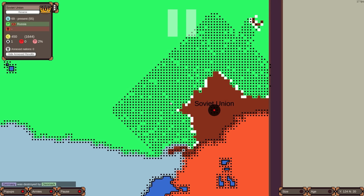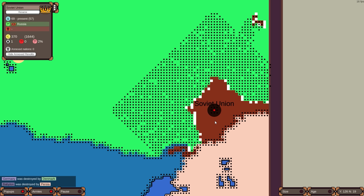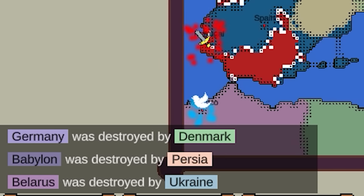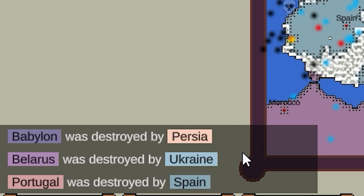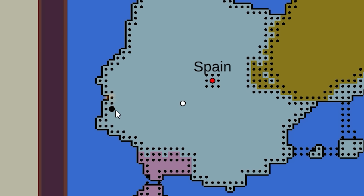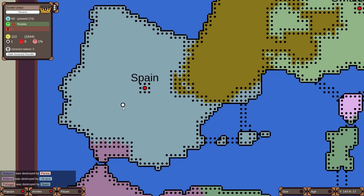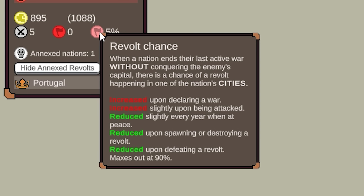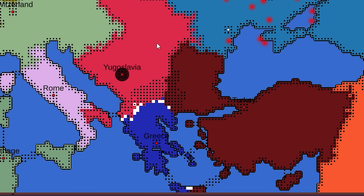The Soviet Union is about to collapse. Russia has their entire military basically stacked against the Soviets — they're literally trying to kill the Soviets as soon as possible, and they are going to do it. This is definitely going to be like a monarchist Russia. Belarus has now fallen. Babylon was destroyed by Persia — forgot to mention they were in the game. Belarus destroyed by Ukraine, and Portugal destroyed by Spain. I love how it shows us total wars fought by each AI — Spain has fought five and they have a 5% chance of revolt, which is very low.